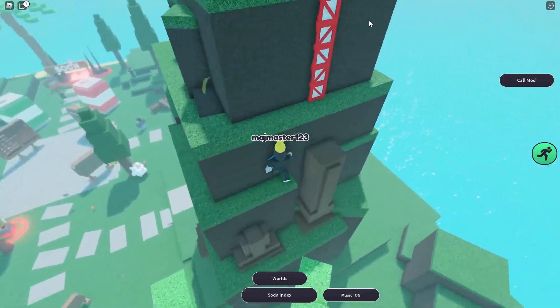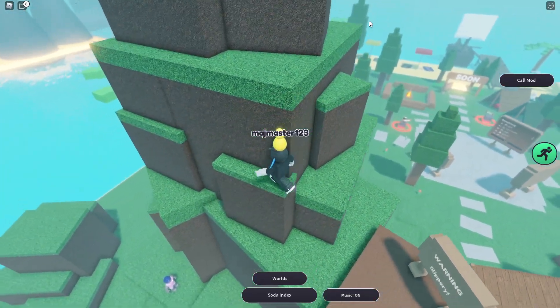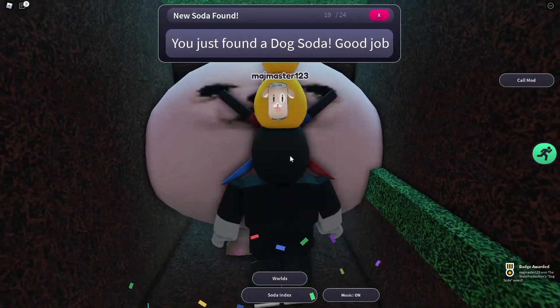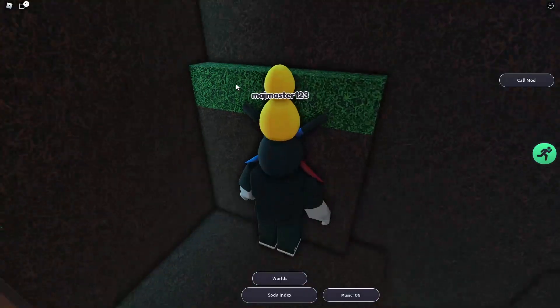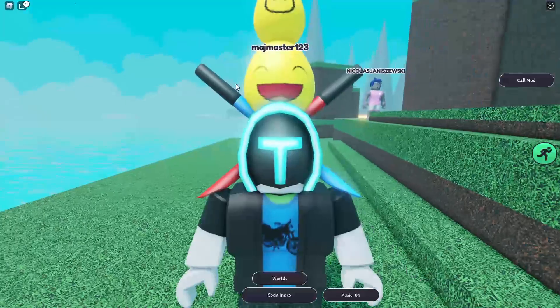Let's see if we can go over here. Oh, what did we find? Oh! We got the dog soda! What a secret room — can we go somewhere else? I will find even more sodas.